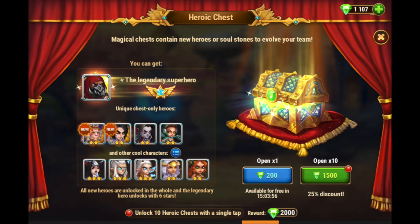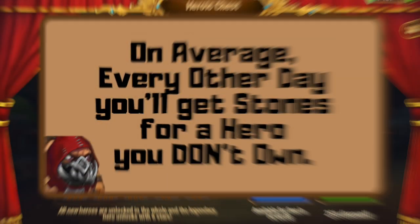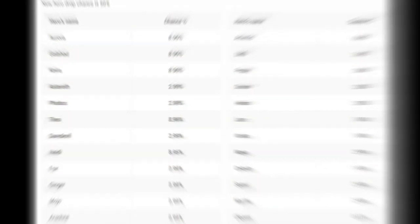Fortunately, for Hero Wars Mobile, they have published a whole lot of information about the heroic chest — a lot of drop chances and percentages. We know that your chances of getting stones for a hero that you don't have is 50%. That is to say that on average, every other day, you'll get hero soul stones of a hero that you don't have yet. And here's a quick chart of the drop chance for each hero if you don't own that hero.